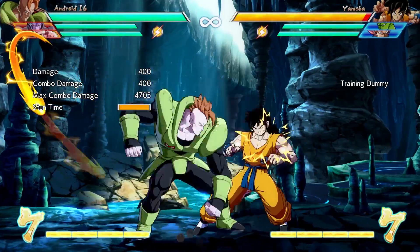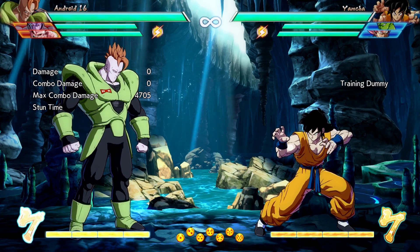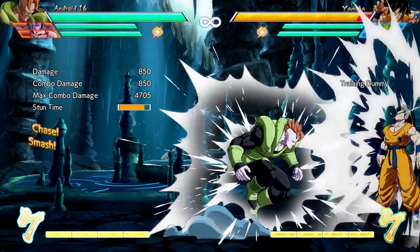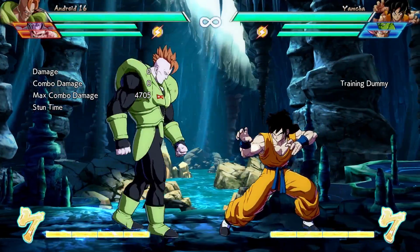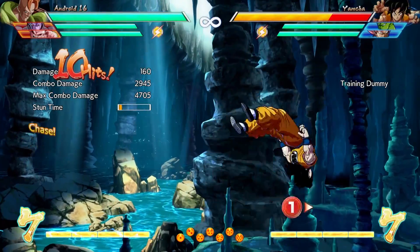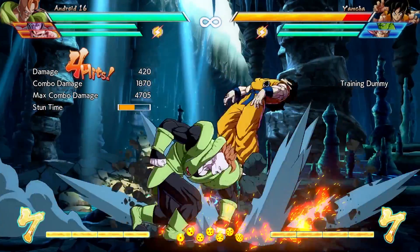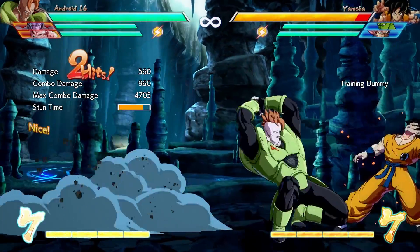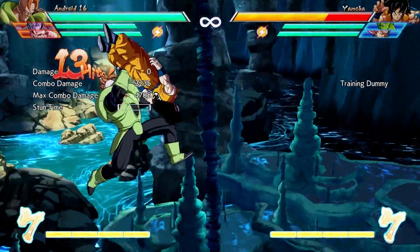You can optimize it more from here — do things like change your air magic series to MLL, work vanishes in, work EXs in, extend your combos using assists, and so much more character-specific stuff. But this is a good place to stop because we now have an understanding of how combos work within this game's structure, and we know how to chunk them up and slowly extend them to do more damage with every hit we get.